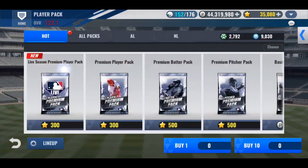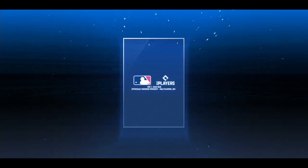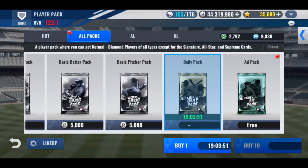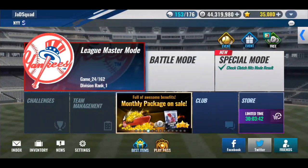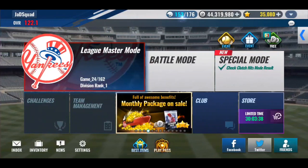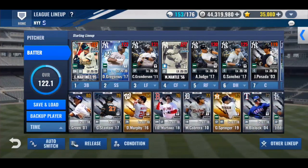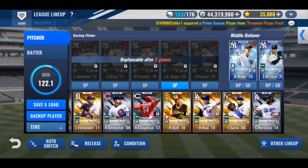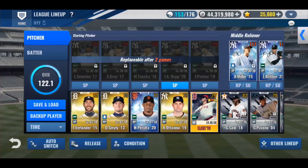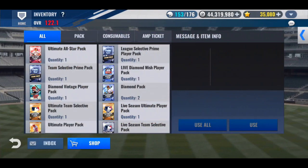Last week I was thinking about who I'd go for on a team select prime pack, because I don't need any other Yankees — I have every Yankee prime already. My options are either hold it forever or use it on a random team. I was thinking about Texas because I wanted Mike Napoli, but I looked at the lineups. I've always wanted a Ryan Howard but never had one — he was gone for the longest time, he finally came back, and I haven't pulled him yet. I also don't think I have an Aaron Nola prime.